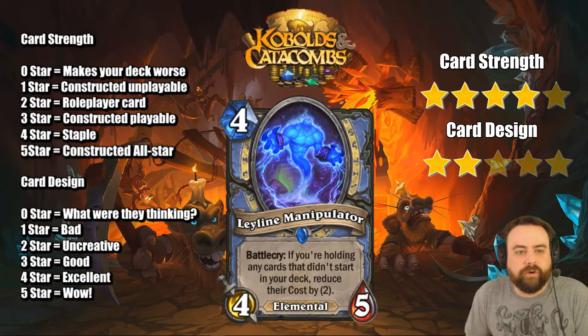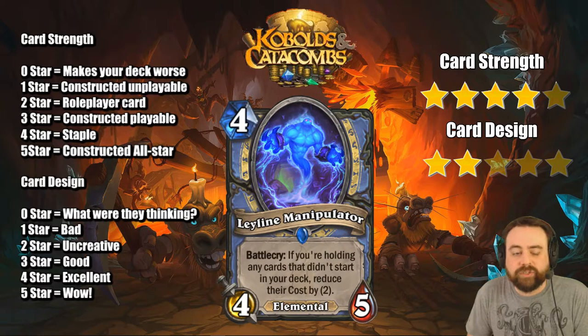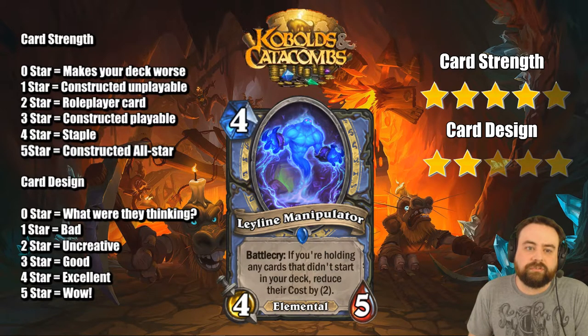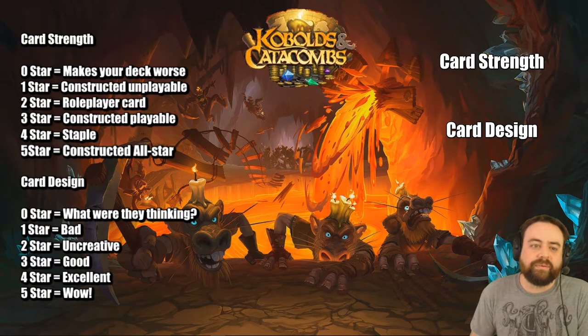Ley Line Manipulator — 4 mana, 4-5 Elemental Mage card. This is already Yeti stats, so it's already really good in that sense. Battlecry: if you're holding any cards that didn't start in your deck, reduce their cost by 2. That's really good, especially in Elemental decks. Mage now has access to two very strong 4-drop Elementals — this and Water Elemental. You'll have at least one card to get a reduction on. Seems like a really good card and we'll definitely see a lot of play.